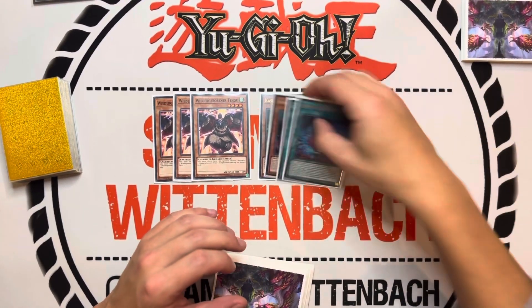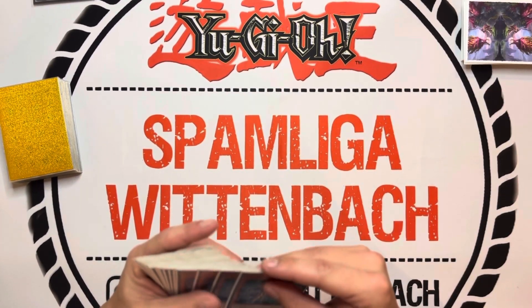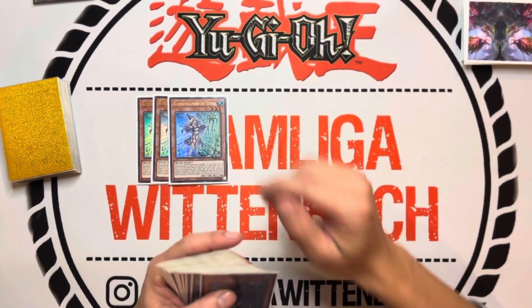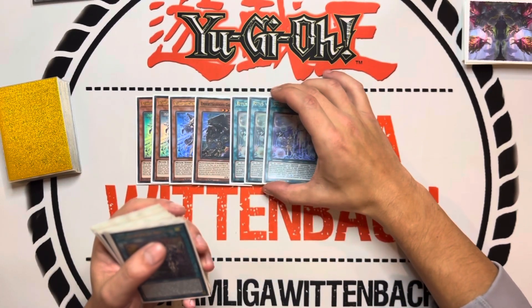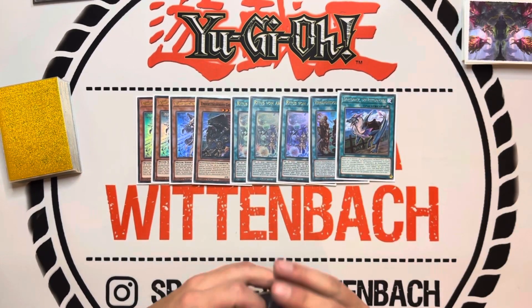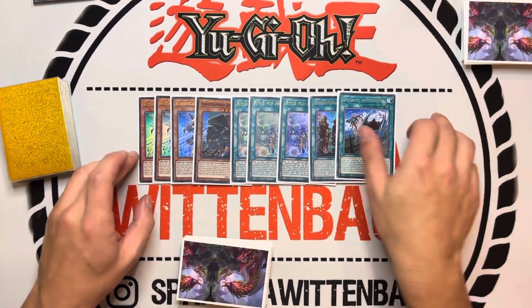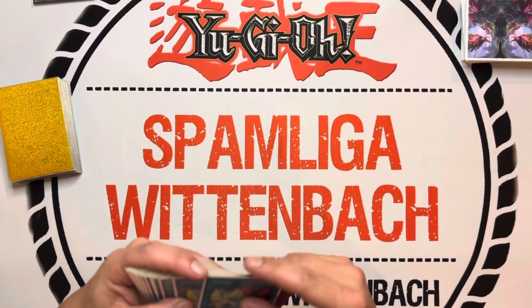Moving on to another engine: we still play the Adventure engine — three Enchantress, one Griffon Rider, three Rite of Argyria, one Faithful Adventure, and one Wandering Gryphon Rider. Nothing special to say about this engine.